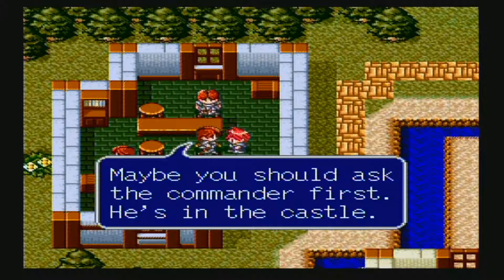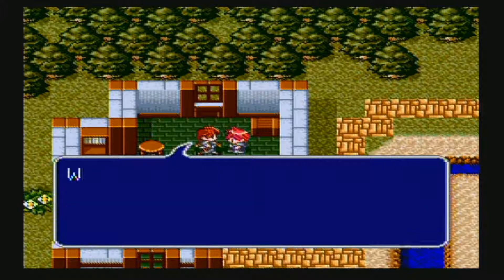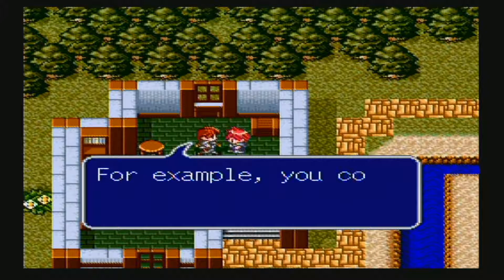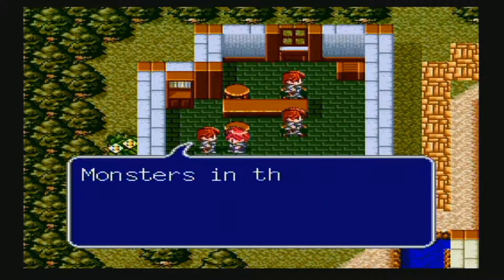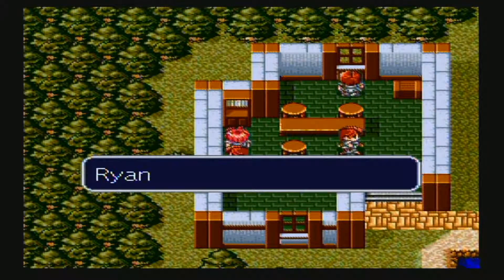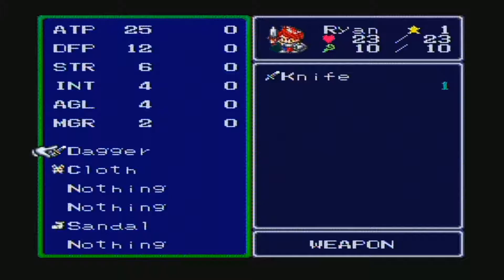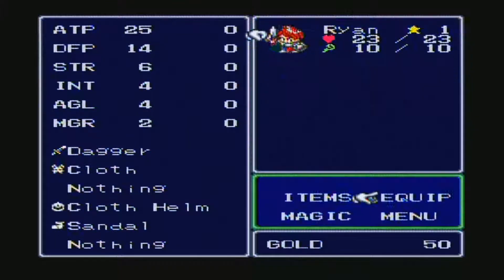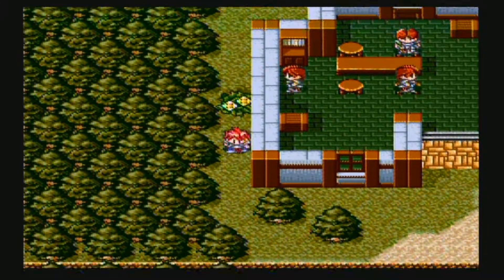Maybe you should ask the commander first — he's in the castle. Press the A button when in front of the dresser; maybe you'll find something. When you walk around, touch objects in towns and villages to find hidden items. 'Monsters in the Kingdom of Charon? The commander didn't say a word about that.' He found a cloth helm. Now there's going to be something outside this room — maybe around the flowers. Power potion. Excellent.